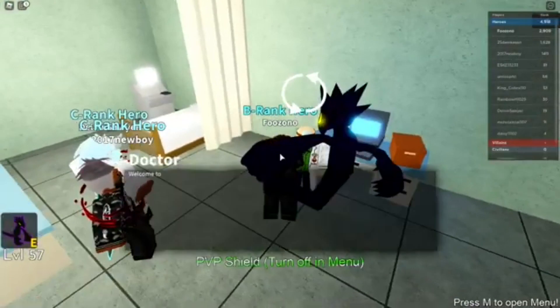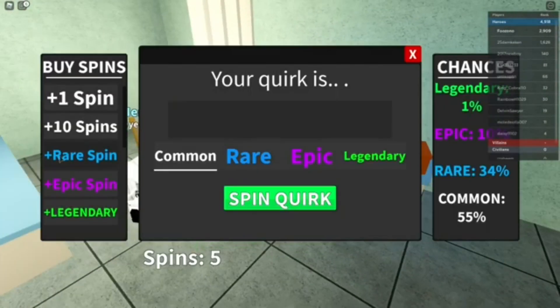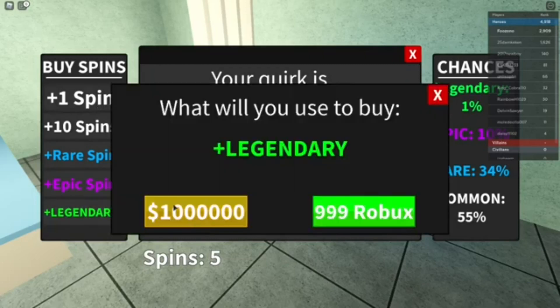You go to the doctor here. Go to yes, I'm changing your corp. And then here you can see the buy spins. You can go to legendary. You can either get a million dollars in the game or 999 Robux.